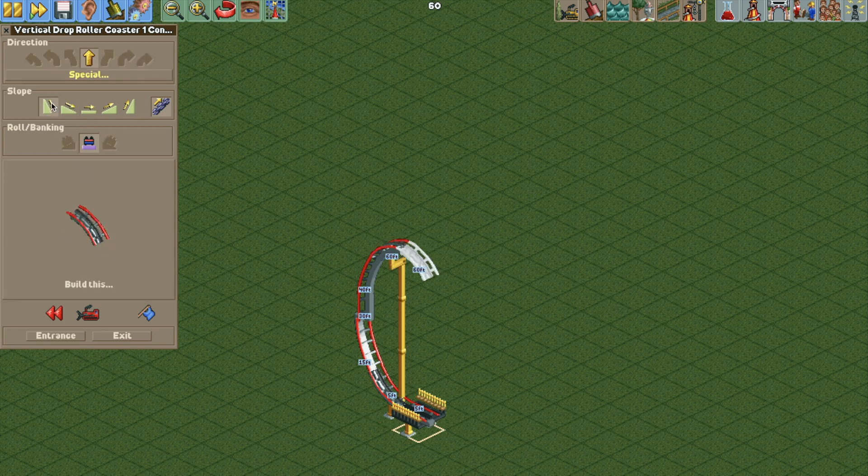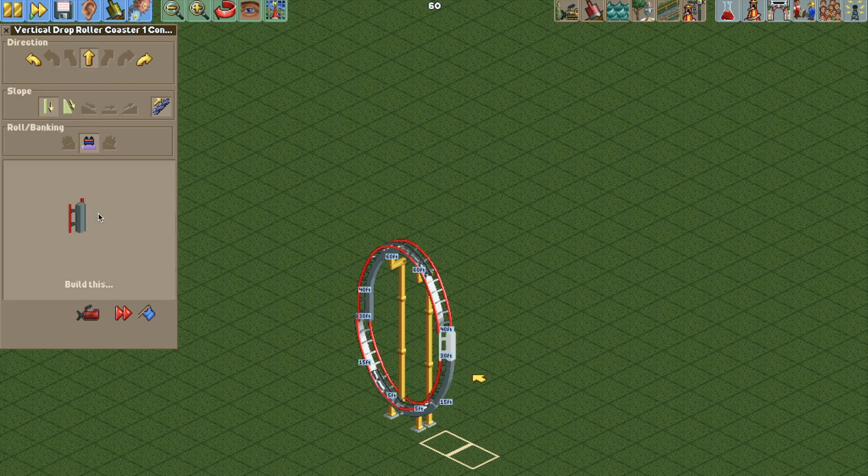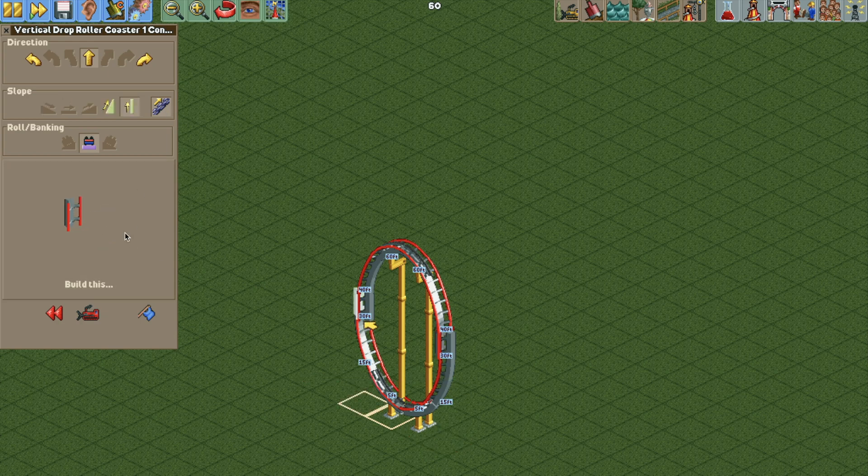Then we can delete these — we just need that one vertical track piece. Now we're going to go to the flat, come back down, stop here, delete the station, backtrack, and go up to build a vertical track piece here. You want to build the track piece that you want the train to travel onto first. Then go back up to the top and make sure we turn on disable clearance checks so we can build the vertical track piece overlapping the one we already built.